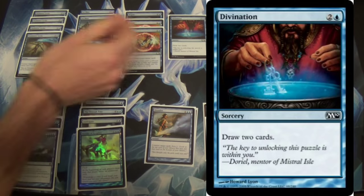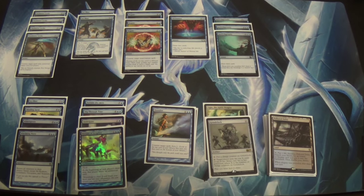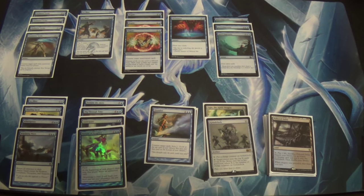Next we have one Divination and three Jace's Ingenuities. Jace's Ingenuity is for the control deck — you want to be able to outvalue them. Against control, you don't need Icy Blast or Blinding Spray; you need Whelming Wave and Aetherspouts, and you need to draw into them a lot. You also have plenty of time to set up — they're not going to be hitting you until they're hitting you with a 6-mana dragon, or a 7-mana, or an 8-mana Planeswalker. Divination, however, is a draw spell for when the game isn't going to go quite as long — I put it in against midrange decks.